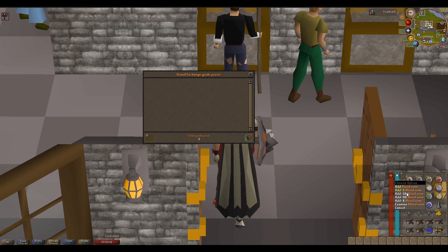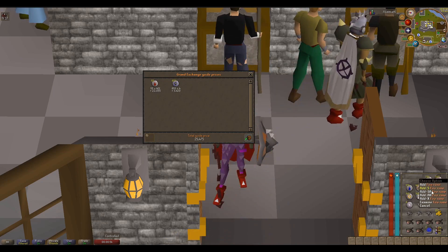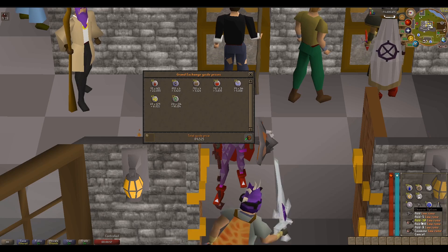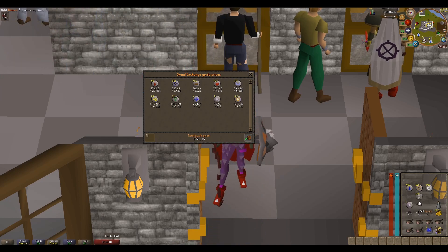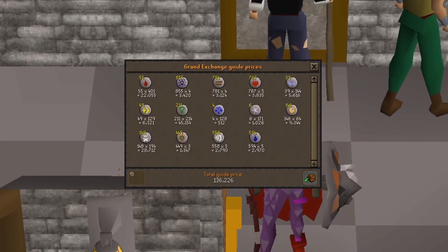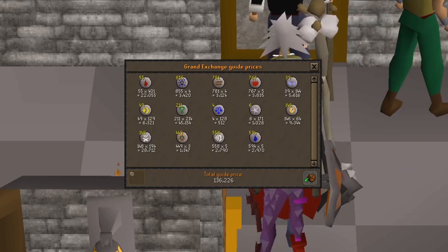Back at Edgeville Bank, I'm price-checking all the runes collected. We've got blood runes, body runes, earth runes, fire runes, and all the elemental runes, plus soul runes, nature runes, and death runes. The total loot comes to 136k from one hour of collecting runes at Ourania. We also got some coins, adding those into the pile.